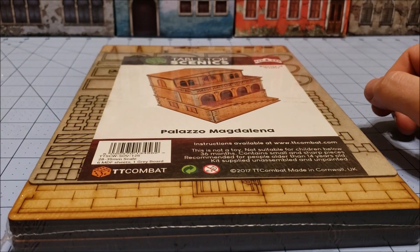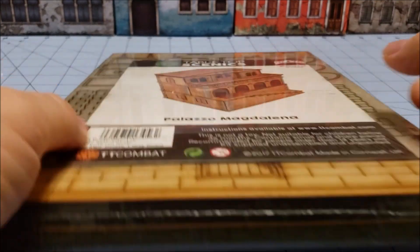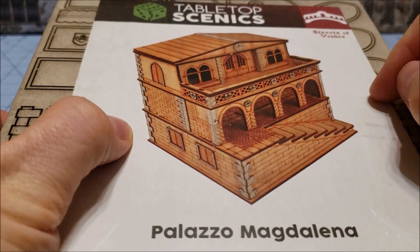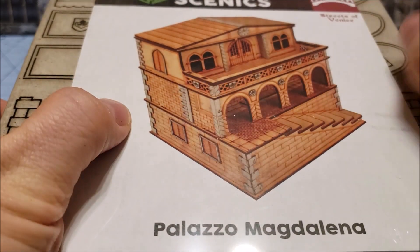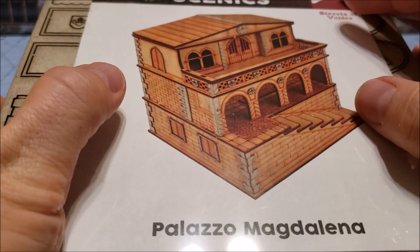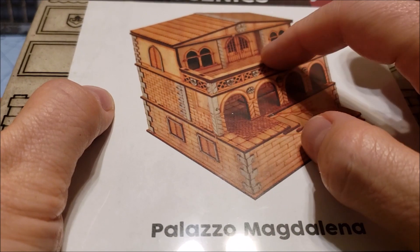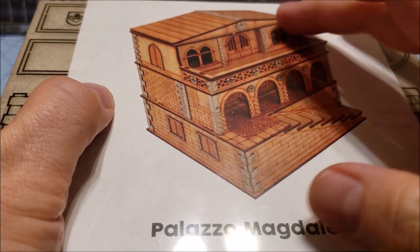Welcome to Obscurities and Miniatures. Today we've got the Palazzo Magdalena from Tabletop Scenics — a cool three-story building from their Streets of Venice line, made to go with their Carnavale game. Carnavale is all about vertical movement and action, so you have nice sloped stable roofs, models up on top, balconies, plazas, and a staircase going down.